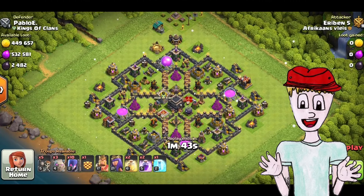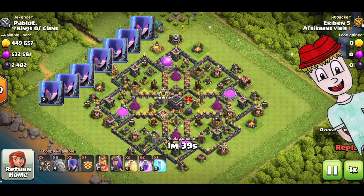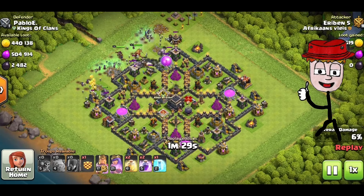How are we going at it? First, we're going to deploy the three golems next to each other, then behind them the ten witches in a row, and then in between all of them the king and queen along with the five wallbreakers to open up the base. Once the first few buildings have been taken out, you deploy the Bowlers with a rage, and that's about this entire strategy.